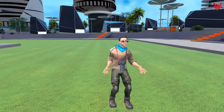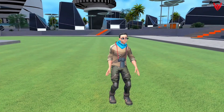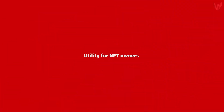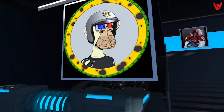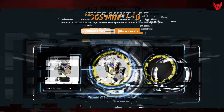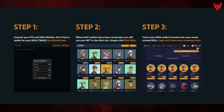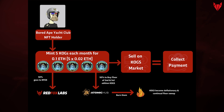We should also mention the Mint Lab, which is part of rFox NFT but is relevant to COGS. Mint Lab gives utility to NFT holders by giving them the ability to mint their NFT onto COGS, then sell those COGS on the marketplace or use them to play COGSlam. We saw several Bored Ape Yacht Club NFT holders take this opportunity up.